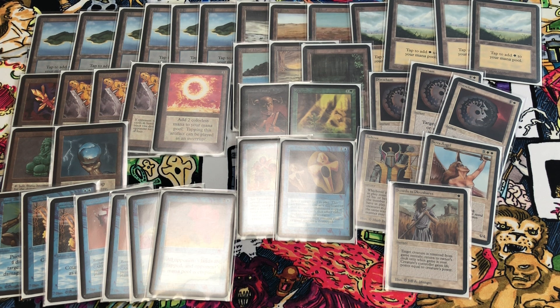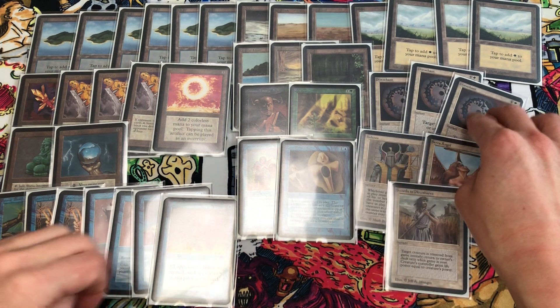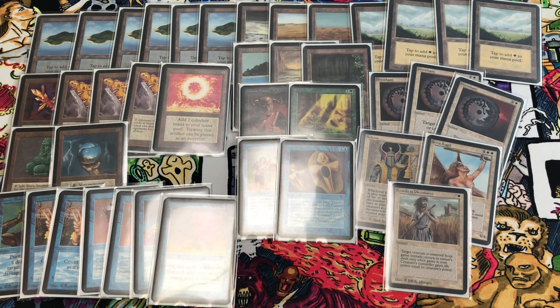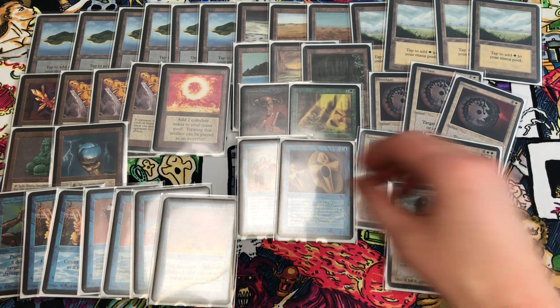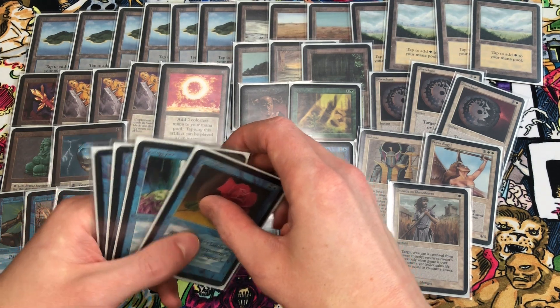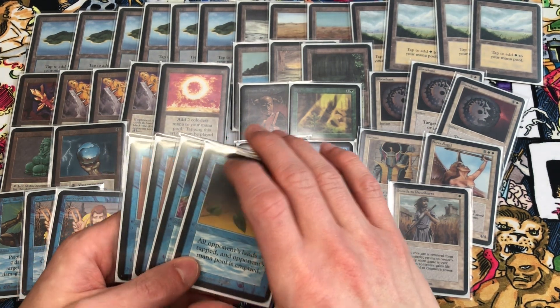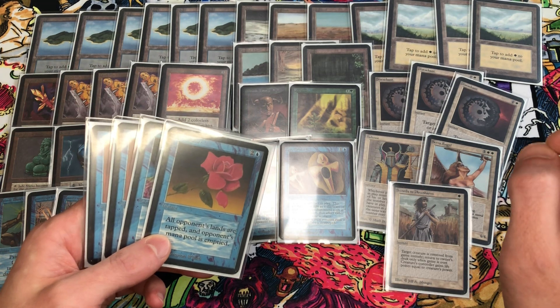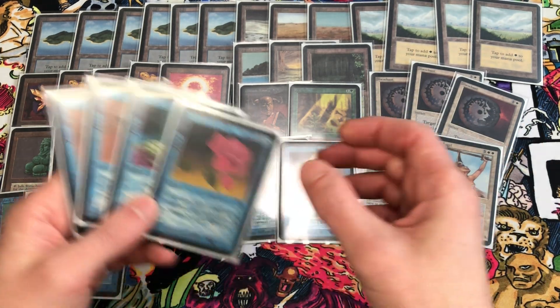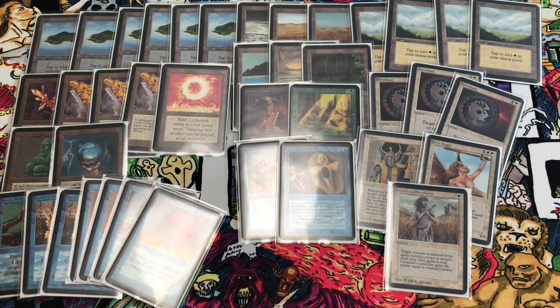We had to defend against small creatures like Savannah Lions and Orcish Artillery. The second match we picked up one game but lost one to two — it was a mono red deck with Shivan Dragon. We did have success countering Shivan, disenchanting their Juggernauts, keeping them off creatures. The third match we lost one to two against a mono red Goblins deck. The fourth match we did win — it was a mono black land destruction deck, and we got around Sinkholes and Hypnotic Specters using Unsummon and Counterspell.